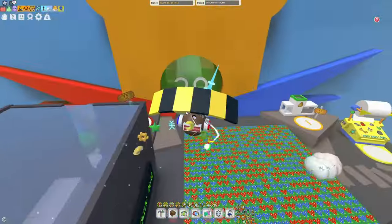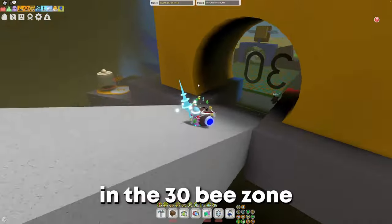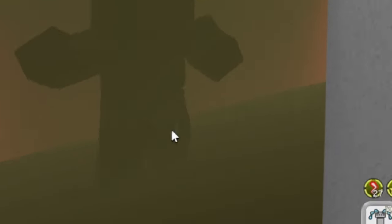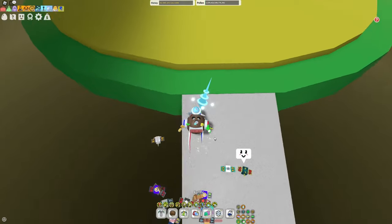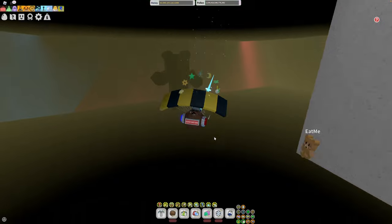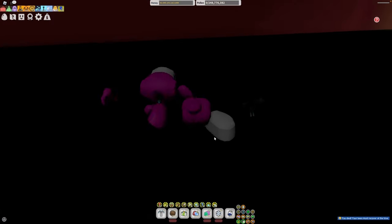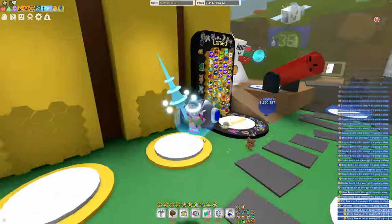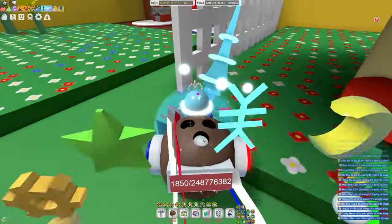The next one is extremely obvious but I had to include it. The Shadow Bear in the 30B zone — the bear right there — actually gives a free diamond egg. You can see a little diamond egg right there. Just use your glider and jump off to grab it. You're gonna die when you hit the ground, but the diamond egg will stay in your inventory.